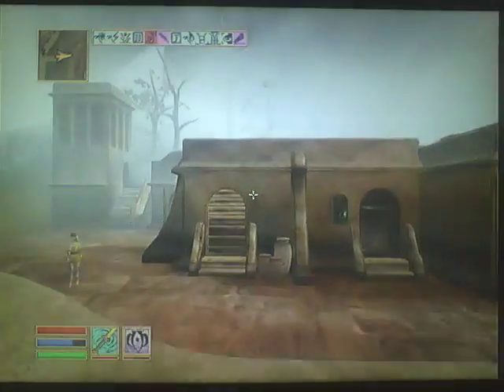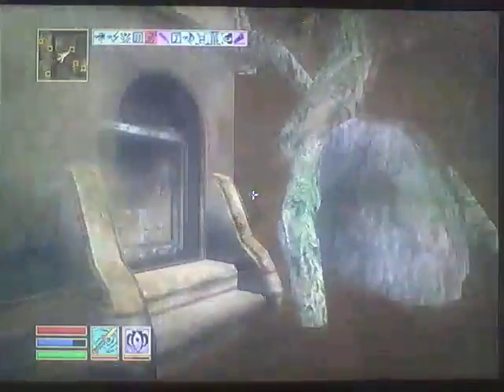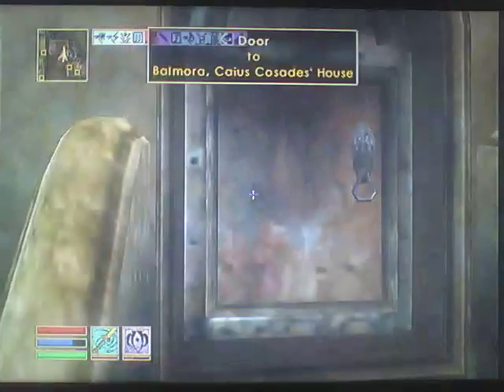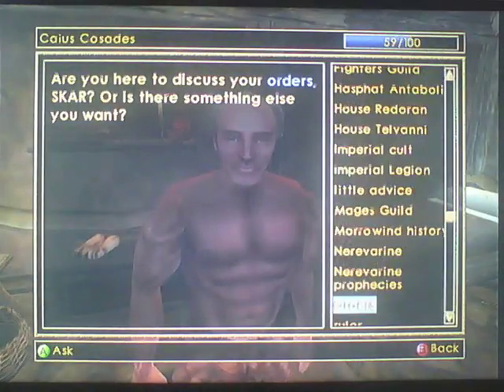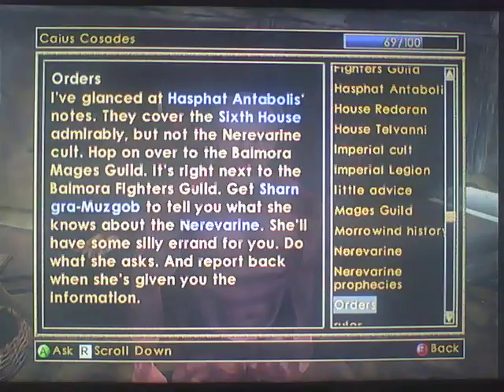Coming through - move it or lose it. Back to Caius Cosades. Orders. These notes are from Hasphat and Tad Ballas - excellent. I trust they didn't work you too hard for them. I'll look them over in more detail later, but now I have some new orders. I've glanced at the notes and they cover the Sixth House admirably but not the Nerevarine cult.